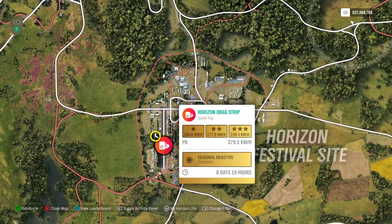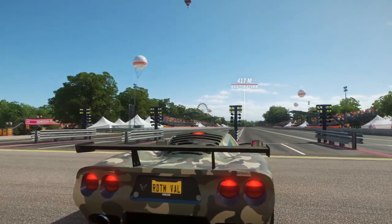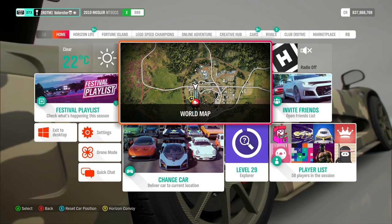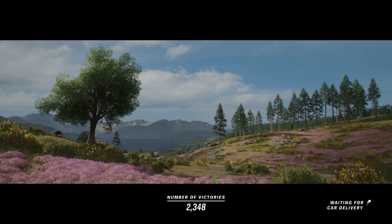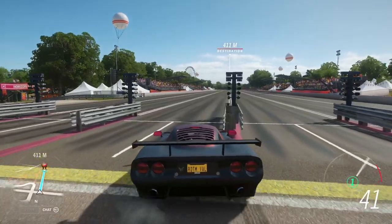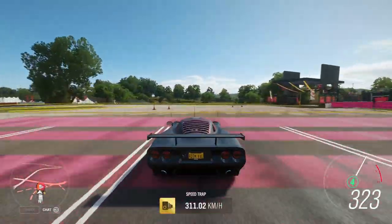Here you have the drag strip speed trap. If your car is fast enough you can just start from here — for example the Mozzler, the Ferrari, the XE Evolution, or the Shelby, which is also a very good and fast car. I'll take my PR stunt Mozzler — and as you can see, it goes fast enough if you don't hit that thing at the start.